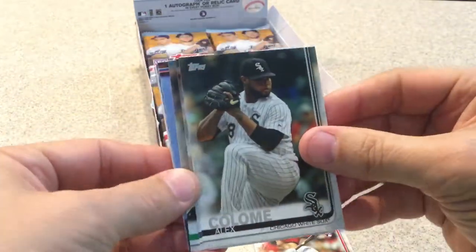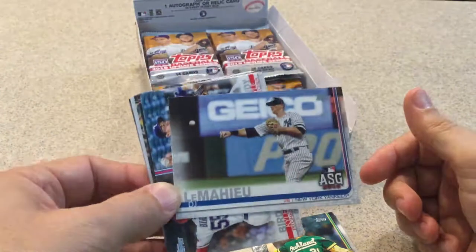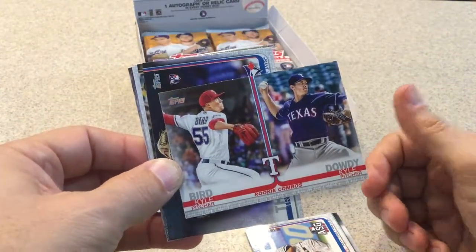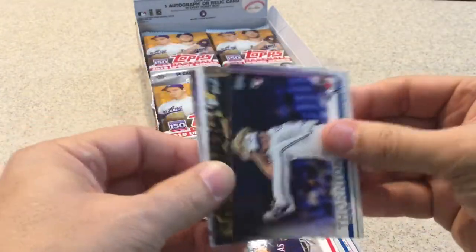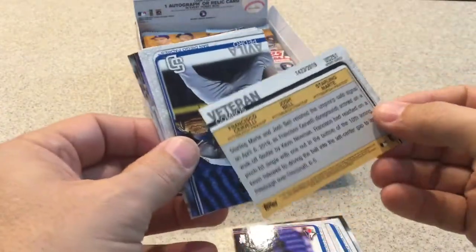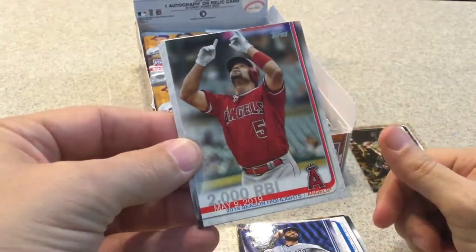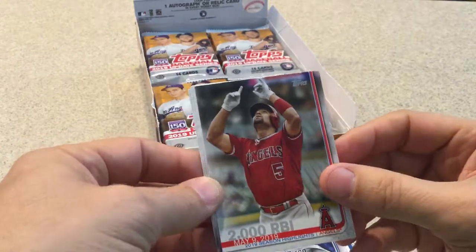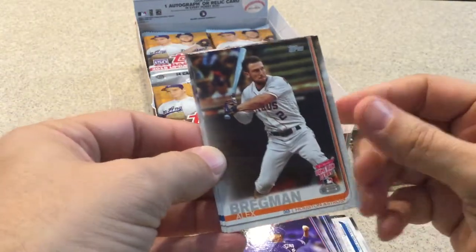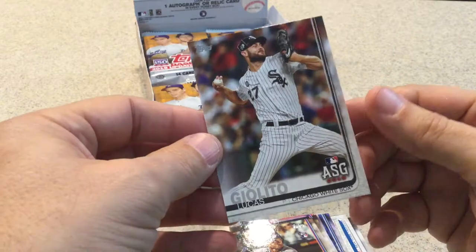We've got Lane Thomas rookie card, Braden Bishop rookie card, Marco Estrada, an All-Star game card of DJ LeMahieu, Kyle Bird and Kyle Dowdy rookie combos — that's a neat little set. Trent Thornton, first number card. Steel City Bashers, Francisco Cervelli, 1423 of 2019. Pedro Avila rookie card. Albert Pujols' 2,000th RBI card. Elvis Luciano rookie card. Alex Bregman home run derby card. Oscar Mercado rookie card. And Lucas Giolito All-Star game card.